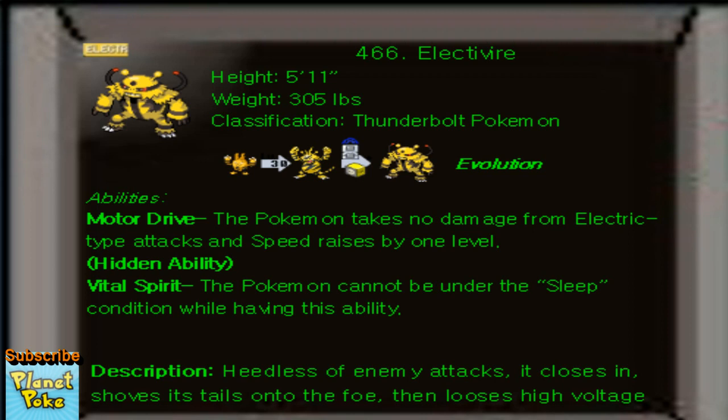He is a king when it comes to sweeping. He only has one weakness, and that's ground. And the good thing? He can avoid that weakness if, in the preceding turn, you use Magnet Rise. Magnet Rise allows electric types to float, basically levitate, for 5 turns.